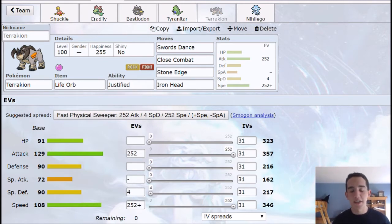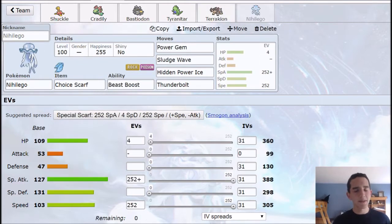Swords Dance, Close Combat, Stone Edge, and Iron Head. I think its other moves are like X-Scissor and Poison Jab. Swords Dance can definitely help you a lot — if you switch against a special wall and they want to switch out, it gives you a free chance to set up. And with Sticky Web up from Shuckle, you can run an attack nature instead. I do run speed just in case, because there are some faster things. This team obviously isn't very fast outside of this and Nihilego — you want at least one speed option on your team. But Terrakion's been kind of a disappointment.